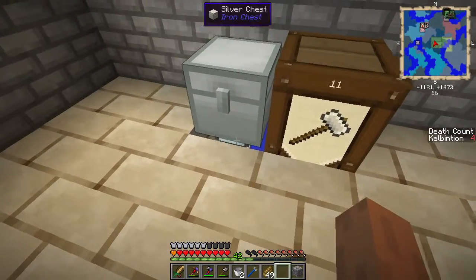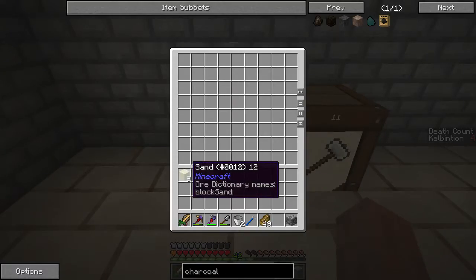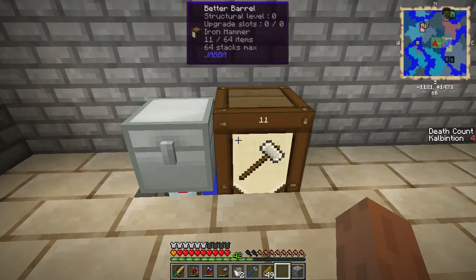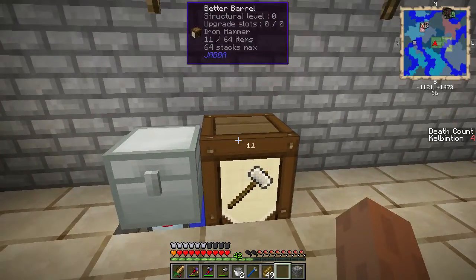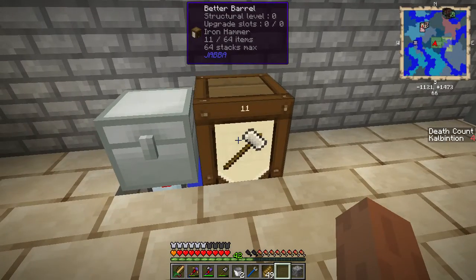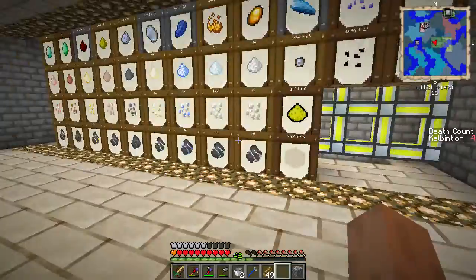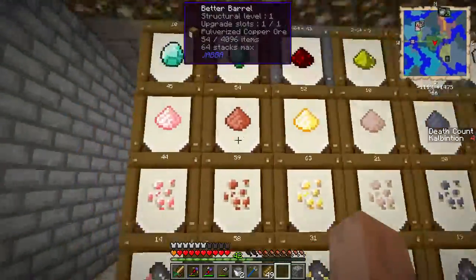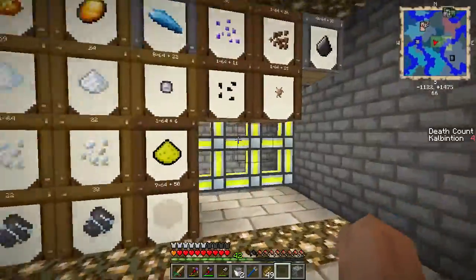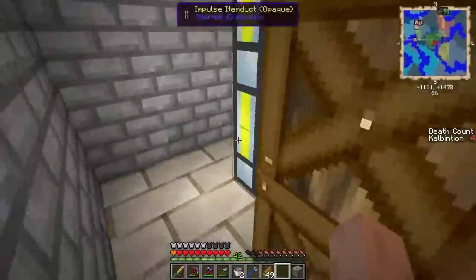Over here, as you may be able to see, the little pipe under there is pulling out whatever I put in here, and sending it down to an autonomous activator, where there is also another autonomous activator with the hammers. It's breaking it down and then sending it back to this barrel system. I almost have all the barrels necessary — I just need to make four more, and then I'll have a barrel for every single item that can be produced.